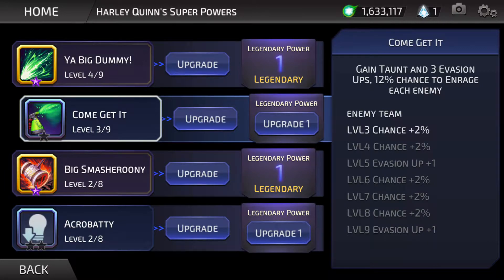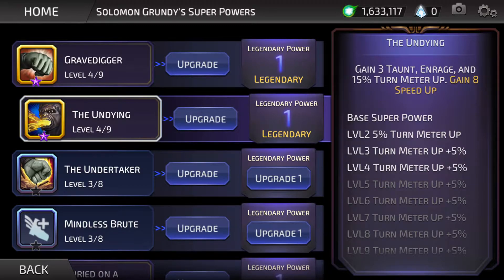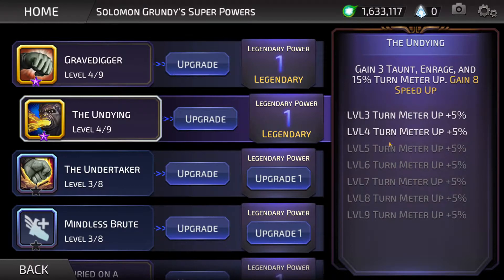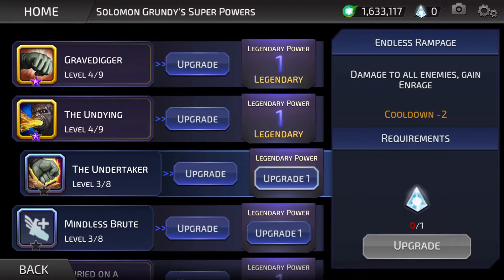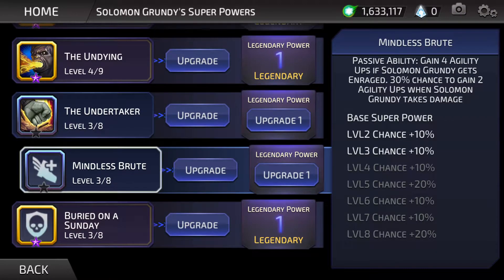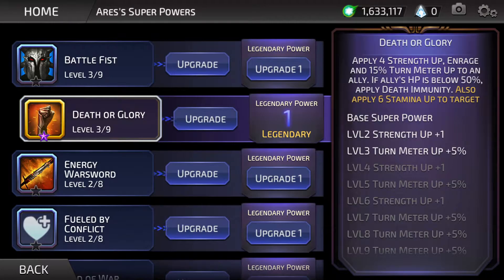The last character we have here is Solomon Grundy. The biggest thing with Solomon Grundy is that he didn't apply Enrage to enemies — he applied it to himself. His basic attack dealt bonus damage if he was enraged. He had an AoE, he had taunt, he could revive and come back with Enrage. But the biggest thing is that even at launch, he proved Enrage wasn't just a simple debuff — some characters were going to benefit from it. As the game progressed, Aerys came out, who could give turn meter, Enrage, and strength up to allies, which obviously paired well with Grundy.